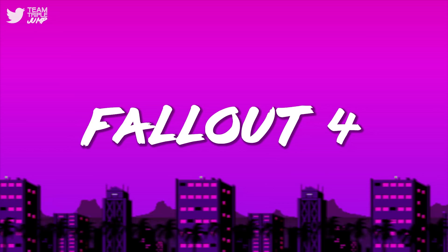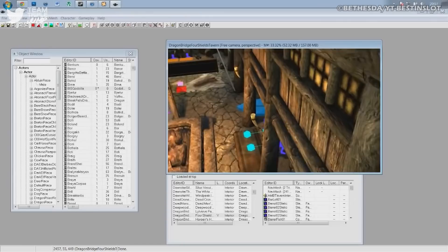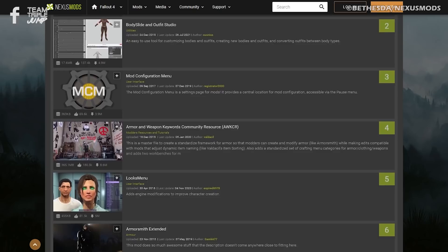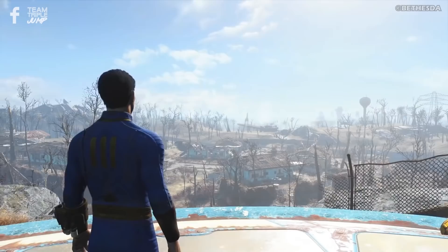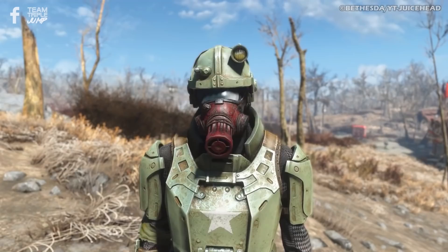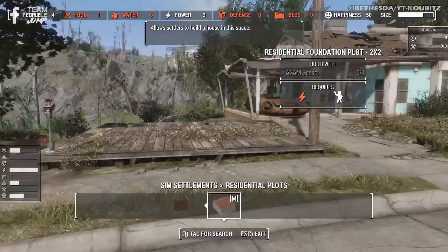Number 4: Fallout 4. Say what you like about Bethesda releasing buggy titles for the community to fix — perfectly valid criticism — but without their ambitious, open-ended worlds, mod-friendly design, and packaged creation kits, mods wouldn't be as widespread as they are today. While Fallout 3 and Obsidian's New Vegas both have extensive libraries, Fallout 4 takes the biscuit for sheer number of mods, currently 38,000 on Nexus Mods. This is partly because of a newer, updated game engine, but the added sandbox elements like base building and weapon customisation helped provide even more toys for modders to dabble with. The incredibly in-depth Sim Settlements lets you leave the building minutiae up to your settlers, complete with clever SimCity-esque mechanics.